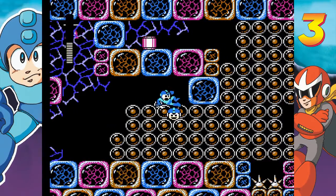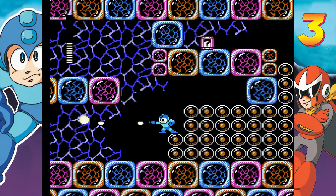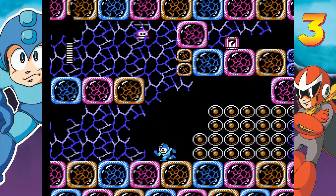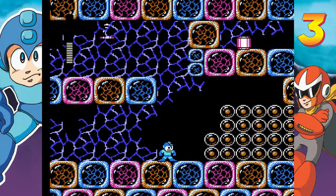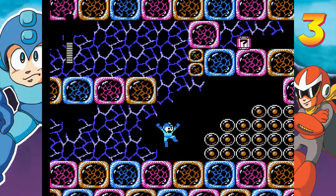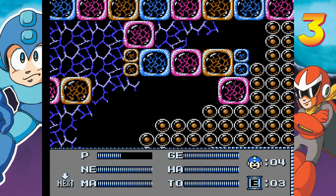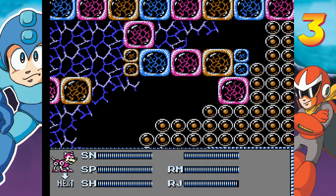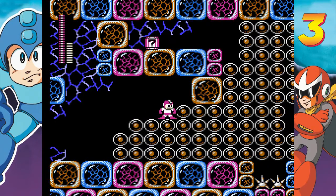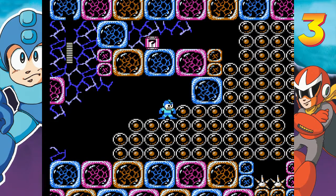Whoa, whoa, whoa. We had pretty good luck with the 1-up drops. I suppose we could get a little bit of Rush Jet ammo back, too. But this one — let's see — it's been years since I've done this, how are we supposed to get to that power-up?